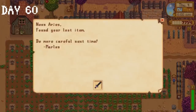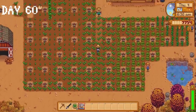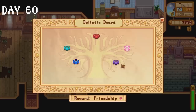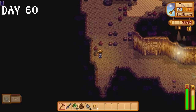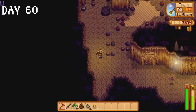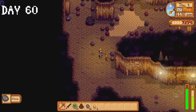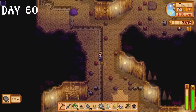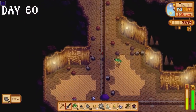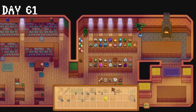Marlin sends us our obsidian edge sword on day 60. I water the single vertical line of crops not being watered by our sprinklers, still, and collect a pomegranate in our bat cave which is then donated. I take the bus to the desert and spend the rest of the day in the skull cavern — our goal there is primarily to collect as many Omnigeodes as we can. It's time for us to donate a total of 60 items to the museum so we can unlock the sewers and meet Krobus. We make it down to floor 21 before the day ends.